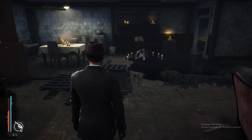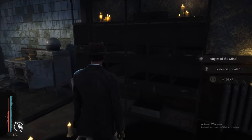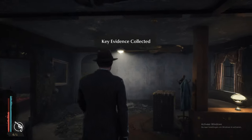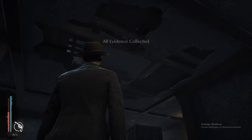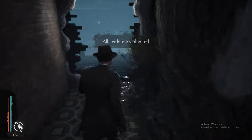Once you've killed all three of them, the book should be in front of you right here. In case you die and can't figure out where to go next, you just walk back into the house and climb up from there.